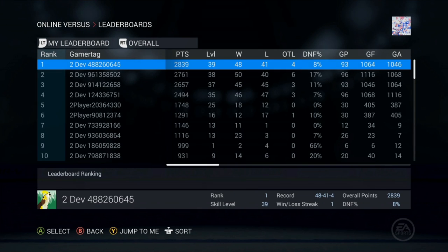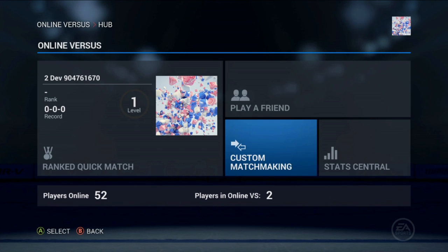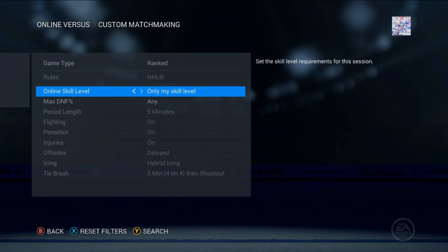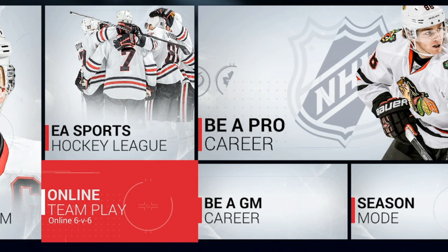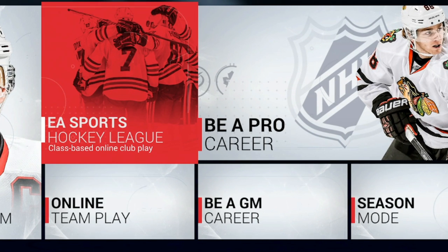Within Online Versus, you can play ranked games and try to climb the leaderboards, challenge a friend to a game, or set up custom unranked matches with your own rule set to match a wide variety of skill levels. Online Couch Co-op is a great way to practice your team play skills before jumping into 6v6 online team play or EA Sports Hockey League.